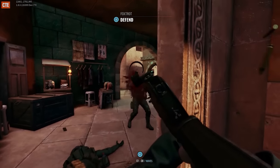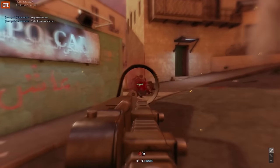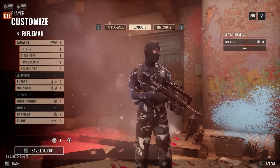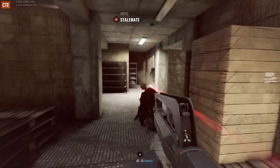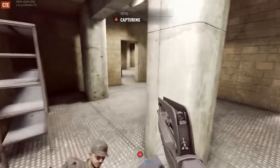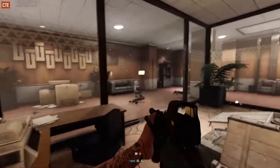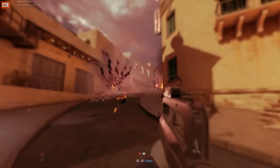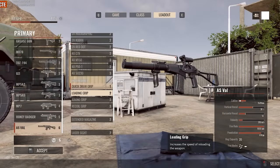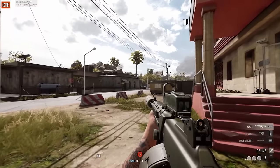It's a surprisingly claustrophobic map with tons of tight alleyways and streets lined with cars. Overall, Tell seems pretty solid, but I'll have to play some more to really have an opinion. As for the new weapons, they're both pretty insane. Security gets the AUG A3 and the Insurgents get the FAMAS F1. They both fire in the 1000 RPM range and are proving to be incredibly deadly in close quarters. There are also new underbarrel shotgun attachments that seem very lethal.